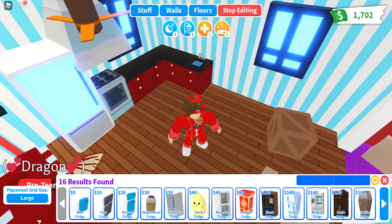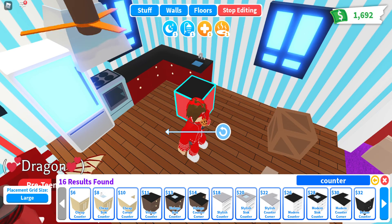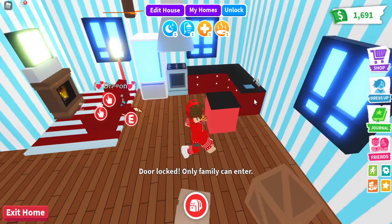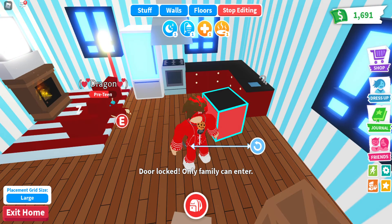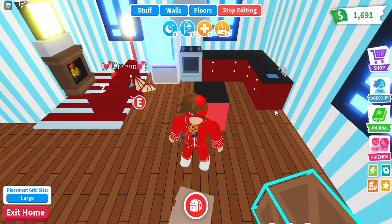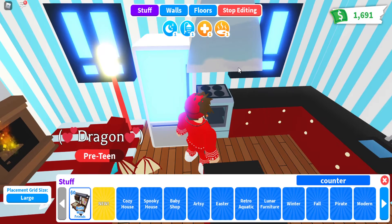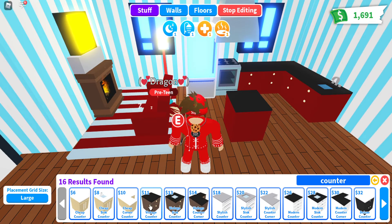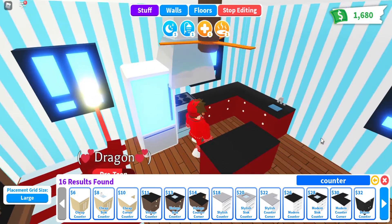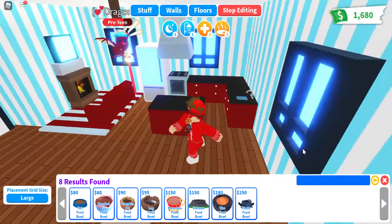I'm also going to put another fridge — or maybe a counter, like an island? No, okay. Let's just put a couple of normal vintage counters. Who the heck is in my house? Anyways, putting these in, another counter — one more right there, perfect. Do they have any counter decorations? I guess I have to search specifically. We have an open kitchen concept in the corner.